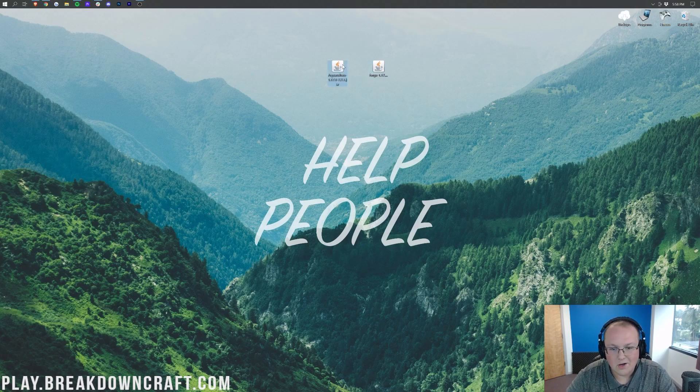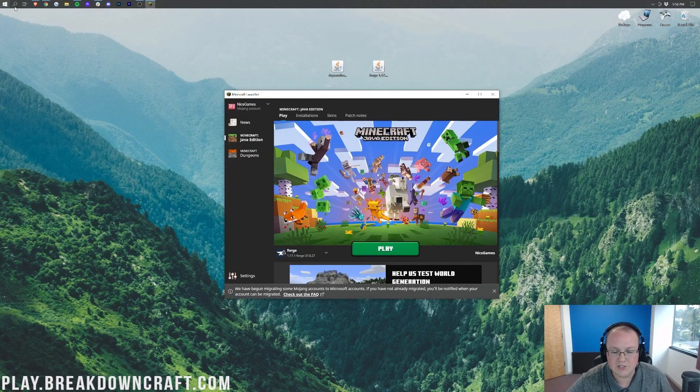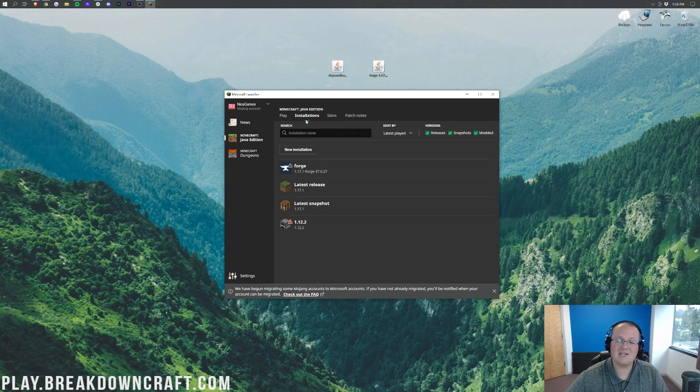Now click OK to close the installer, then open up the Minecraft launcher. Before hitting Play, make sure you're playing with your Forge installation. Click the little arrow next to the Play button and select Forge. As long as it says 1.17.1-forge under it, click Play and click Play again. If Forge isn't showing up, click the Installations tab at the top, make sure the Modded button is checked — unchecking it makes Forge disappear, checking it brings it back.